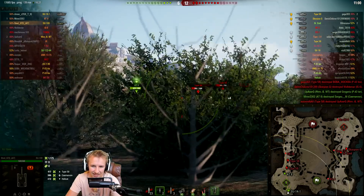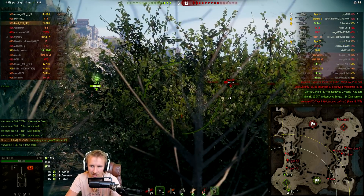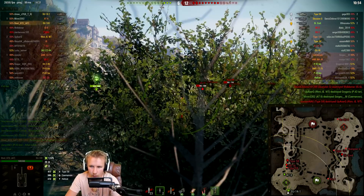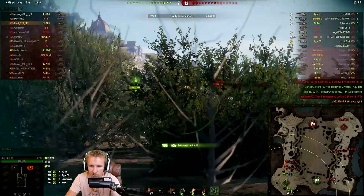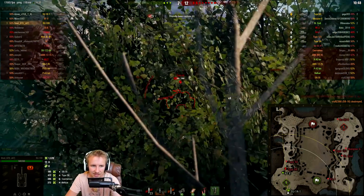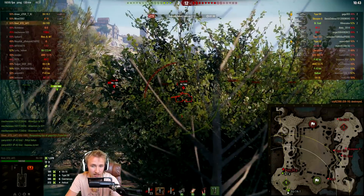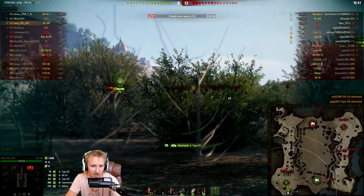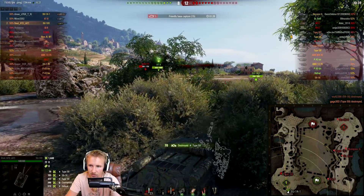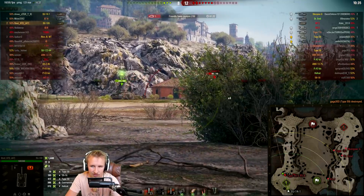Look at this lineup — Svoel has a whole bunch of tanks in front of him that he wants to pick apart one by one. With 390 alpha damage, the Type 59 is in range of a one-shot. The Caernarvon was respotted but taken out by the AT8. The 59-16 tries to push across the front. Svoel makes good use of the bushes, fires one final APCR round through the front of the Type 59 — it connects. All premium rounds are now gone.